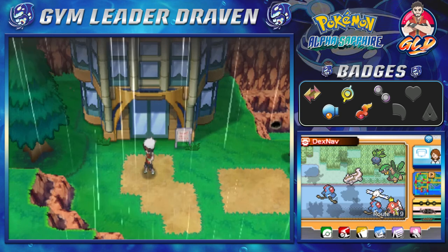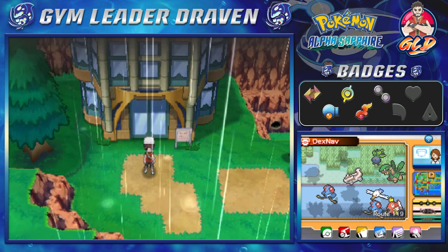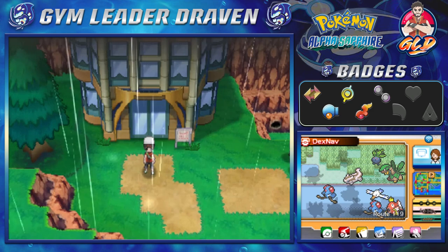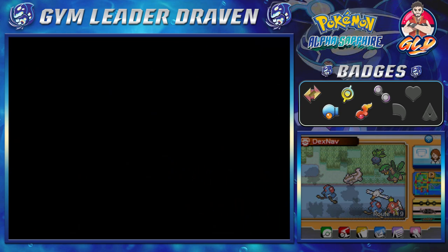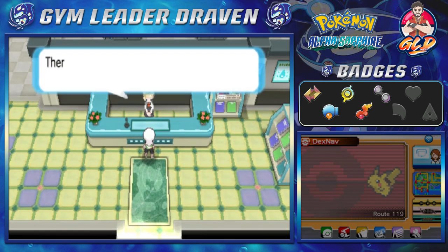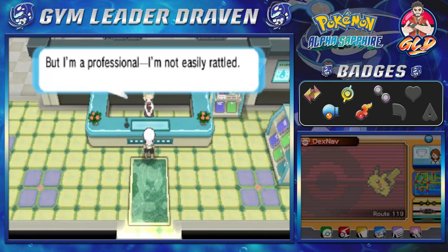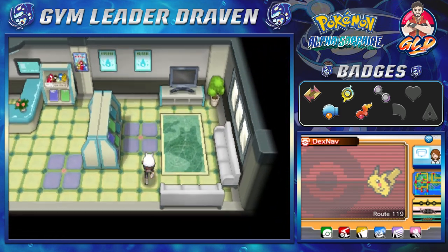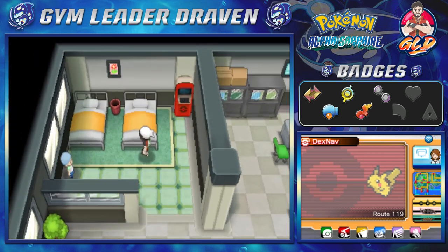What's up guys, it's me your host Draven, and welcome to another episode of our Pokemon Alpha Sapphire walkthrough. In our last episode we went through all of Route 119 and did a lot. Now we're here in front of the Weather Institute and yes, something is afoot. You can hear the theme song — something's going on. There seems to be some kind of disturbance on the second floor, and that is Team Aqua.